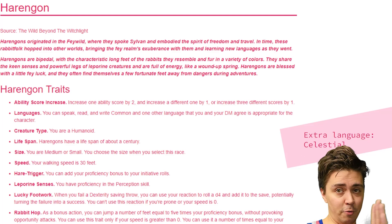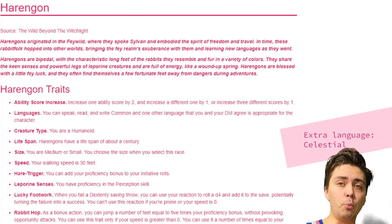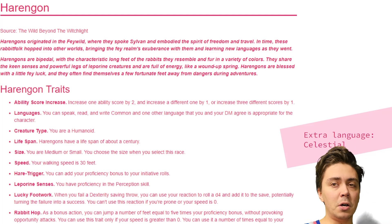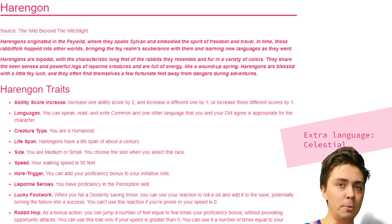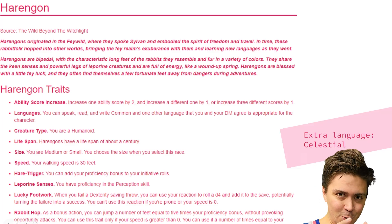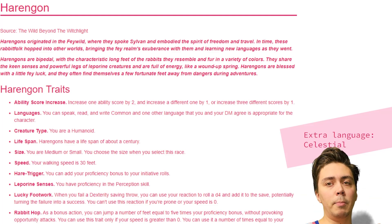Leporine Senses gives us proficiency in Perception — phenomenal, as it's one of the most rolled skill checks in the game. Lucky Footwork gives you a d4 to help save a failed Dexterity saving throw. And Rabbit Hop lets you move a number of feet equal to five times your proficiency bonus without provoking opportunity attacks. That's fantastic — if we get cornered or have that orc behind our back, we have a way out. You can use it a number of times equal to your proficiency bonus, of which we will have plenty.